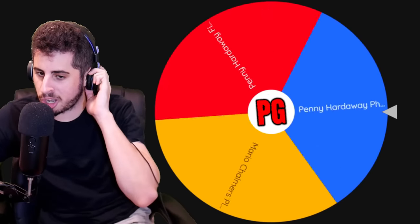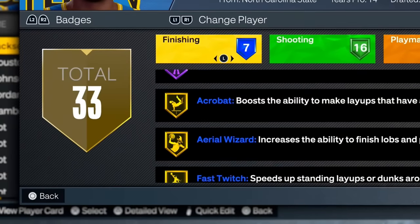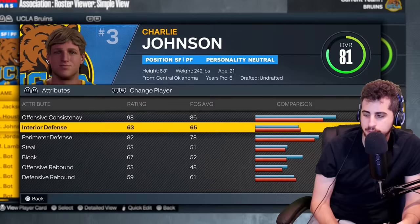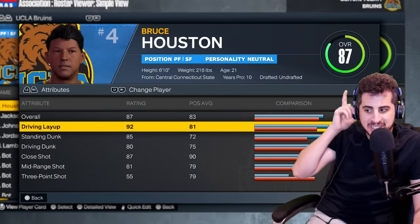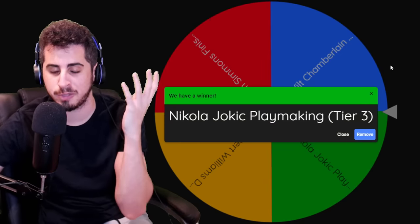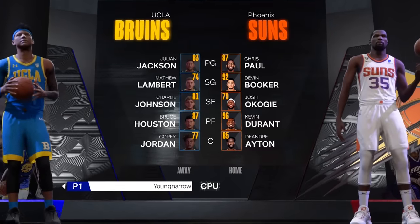Point guard gets Penny Hardaway's finishing — 70 standing dunk, not sure he can do that at 6-3, good amount of finishing badges. Small forward gets Andrew Wiggins' defense — I feel like Wiggins' defense is underrated, got a couple nice badges. Power forward gets Julius Randle's finishing, tier 2 — Houston up to 87 overall. Center gets Jokic's playmaking — ball handling stayed the same but passing got crazy elite, and the playmaking badges are insane.